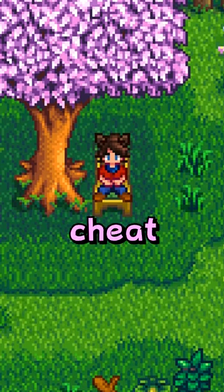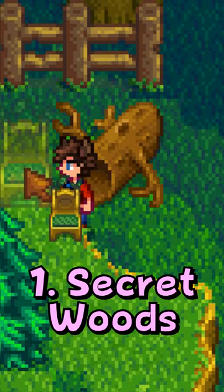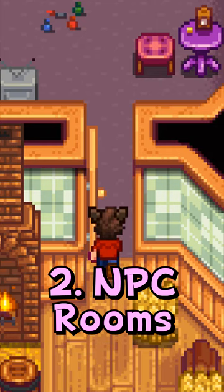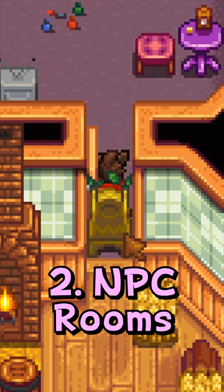Here's all the ways to cheat in Stardew Valley with a chair. First and most well-known, you can get into the secret woods early. Next, you can actually get into people's rooms without the friendship requirement by placing a chair as they go in or out.